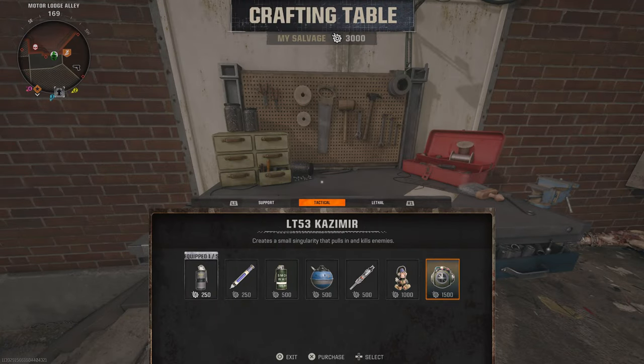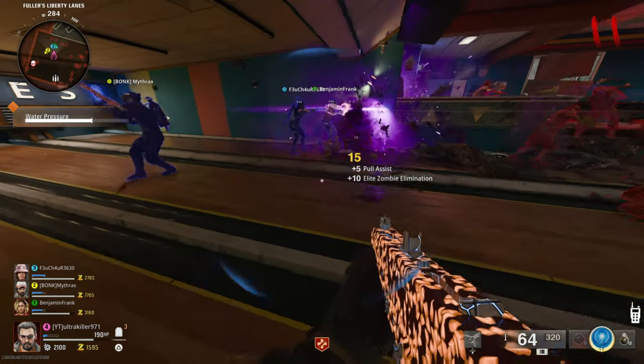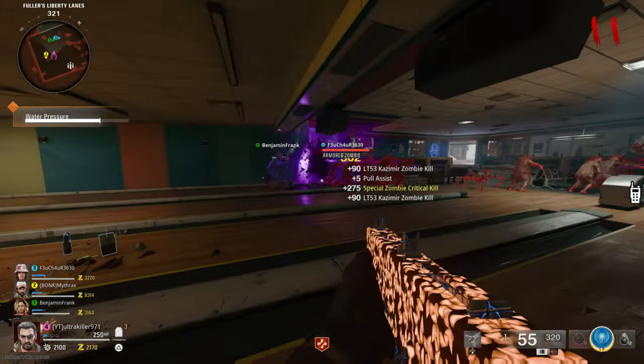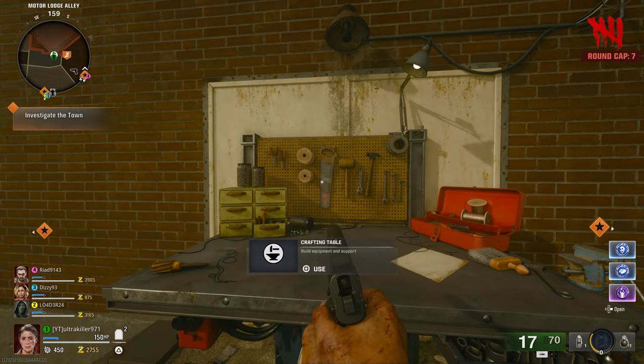If you head over to one of the crafting benches, you can get some pretty cool stuff. For example, you can buy a Monkey Bomb, which is way better than a decoy — it lasts longer and creates an explosion. You can also buy the LT-53 Kazimir, which creates a black hole that sucks in all the zombies around it — very useful. You can also buy a self-revive kit from one of these crafting benches.